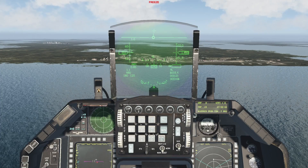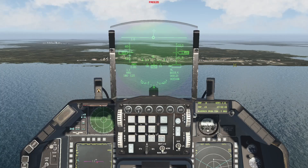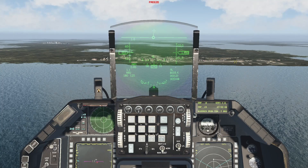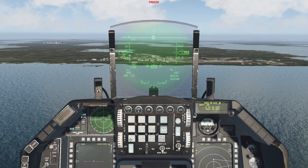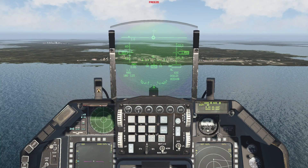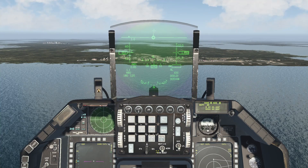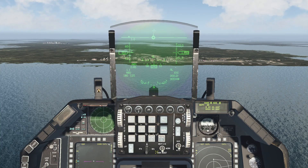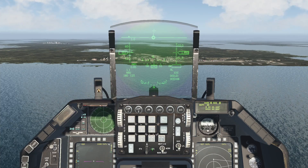Heads up display. The first method we will cover is how to create markpoints on the HUD. In order to create markpoints, press 7 on the ICP for mark. You will see that on your DED it will be displayed mark along with the method of marking. You can cycle through the different methods of creating markpoints by pressing sequence on your ICP rocker.